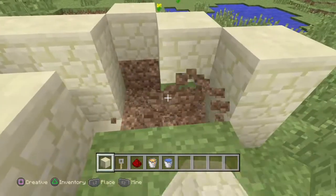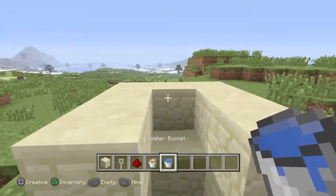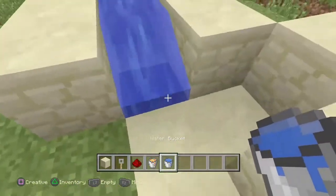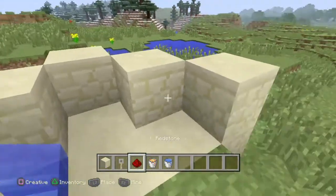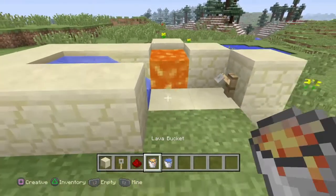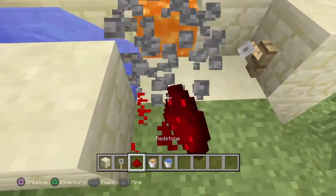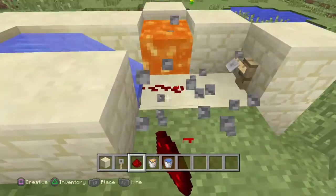I'm going to put water in just to make it nice and tidy, make it look better — you don't have to do this but I like to. Put the water there, then put the tripwire hook, then put lava there — and see, it's making cobblestone. Then if you put the redstone here, it makes obsidian.